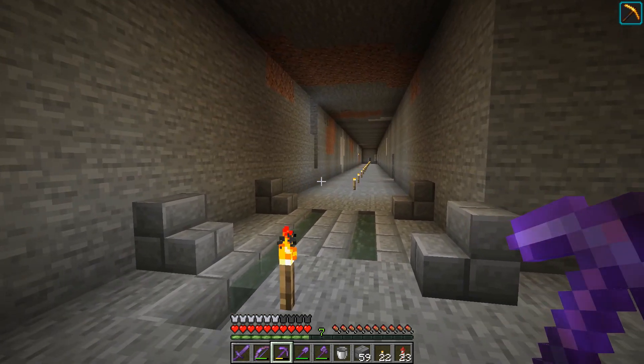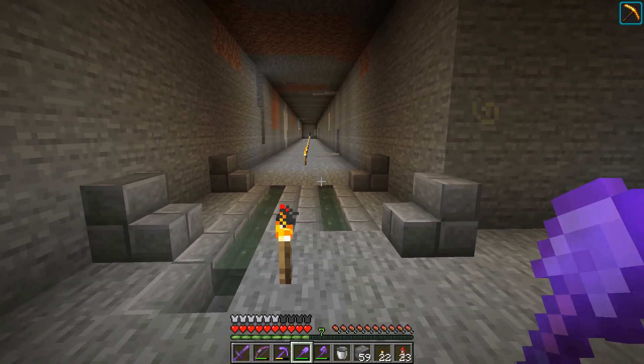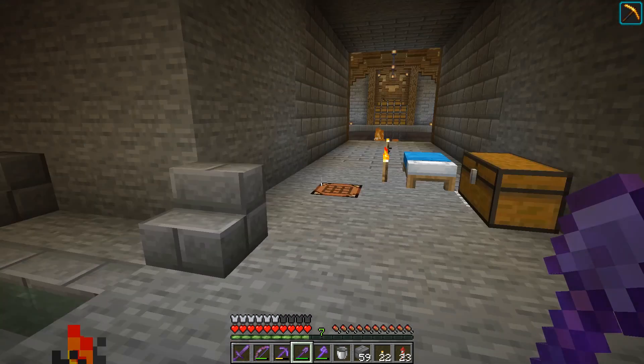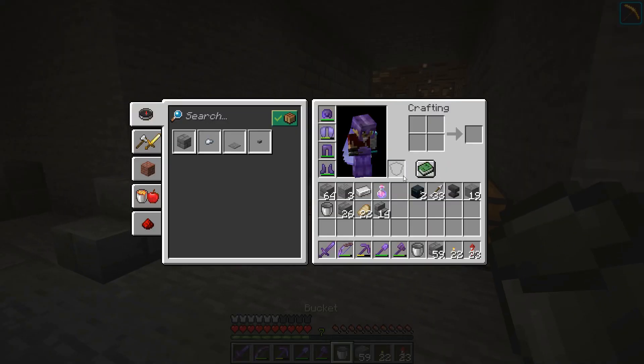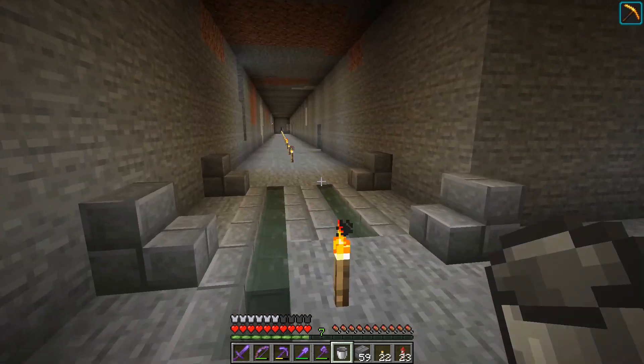But before we get to that, there is something I want to set up. Because I'm going to be using a lot of mossy stone brick and mossy cobble down here, and I don't think I have a lot of vines. So I'm going to go set up a quick farm for the vines, and then we can get on with doing some digging. Let's get up to the village and check on our stocks.